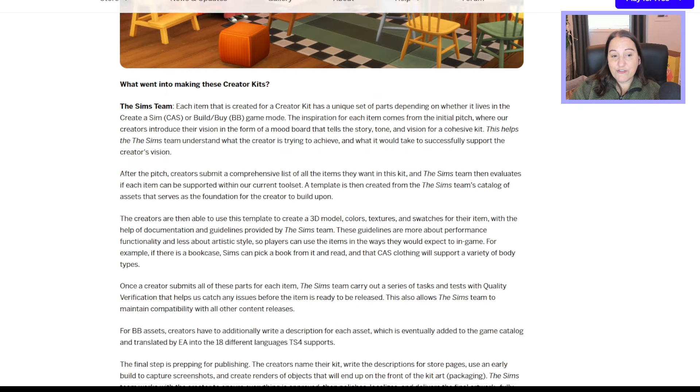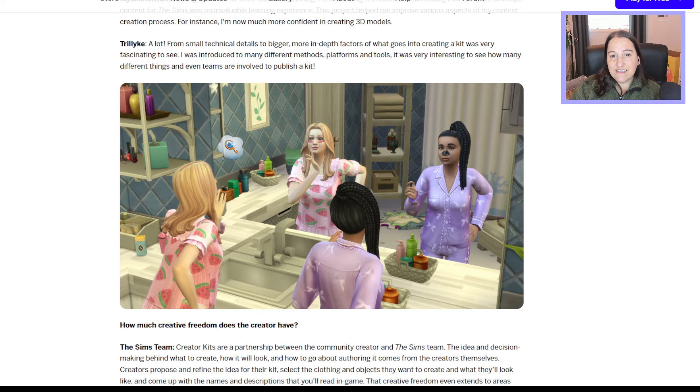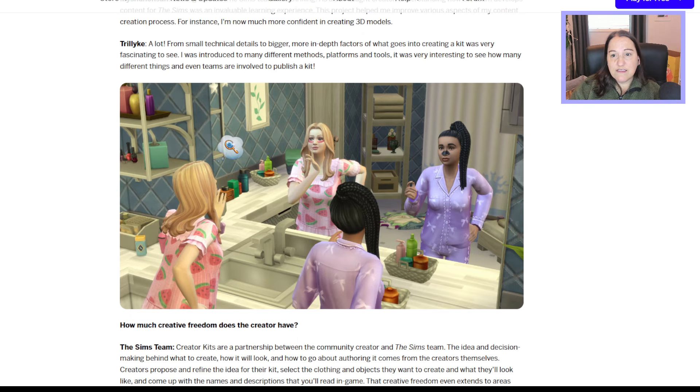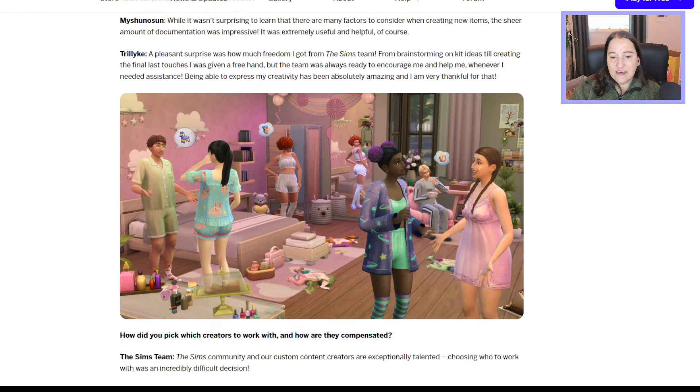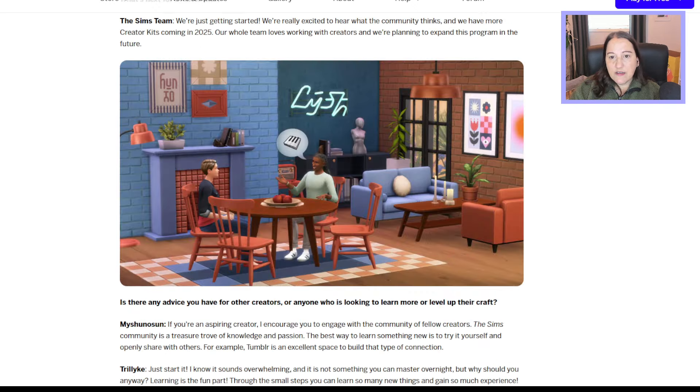I'm definitely looking forward to having this stuff in my game. The second kit is Trillix's Sweet Slumber Party, a teen slumber party inspired kit. It's mostly clothing but we also get a couple of facial items. There are lots of cute pajama sets — the little freezer bunny set is adorable — and it's definitely more teen-oriented. Here's another look at the Cozy Kitsch kit; I love the whole look of that room.